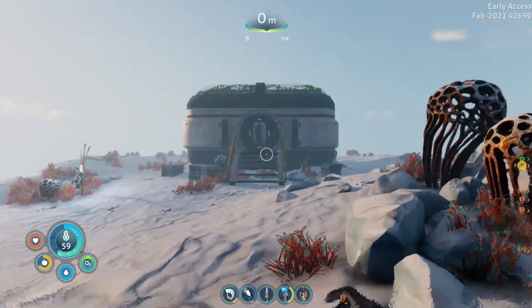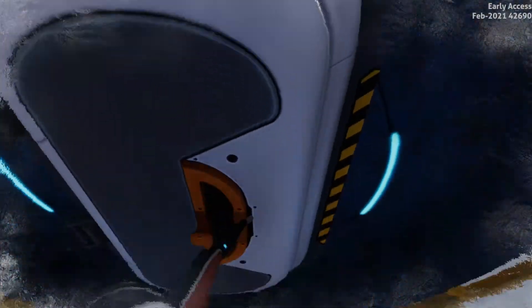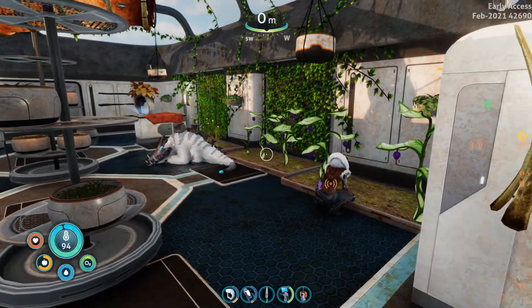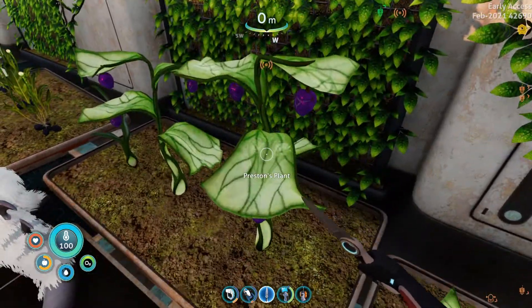Anyway, we're at the greenhouse — hopefully you've seen that video or you know how to get here. We're going to go inside. There will be a spoiler, but I've already done it so no need to worry about that. We're going to go inside and to our right there is Preston's plant. For this you are going to need your knife.